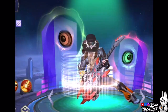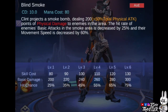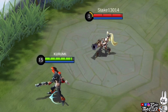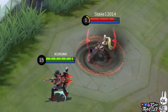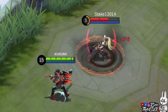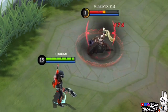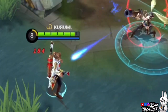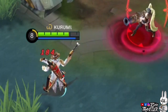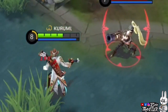Skill 1, Blind Smoke, lets Clint project a smoke bomb that deals physical damage. Enemies in the area of effect will receive physical damage, and the smoke bomb will stay in the area for a while. Enemies in the area will have their hit rate reduced, meaning their basic attack may miss with a 25% chance. The chance increases as the level of this skill increases. Enemies will also have their move speed reduced in the area.